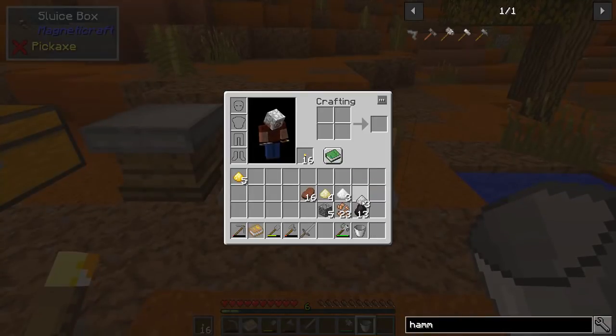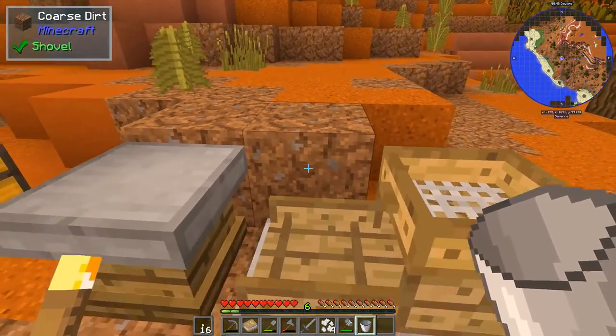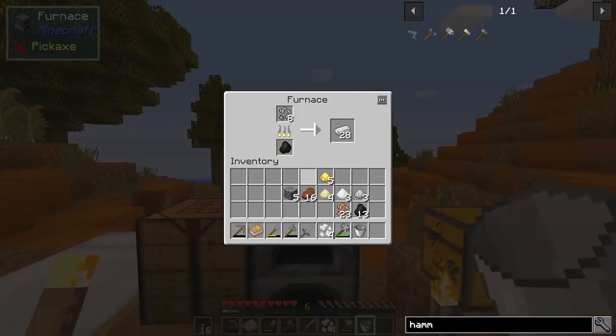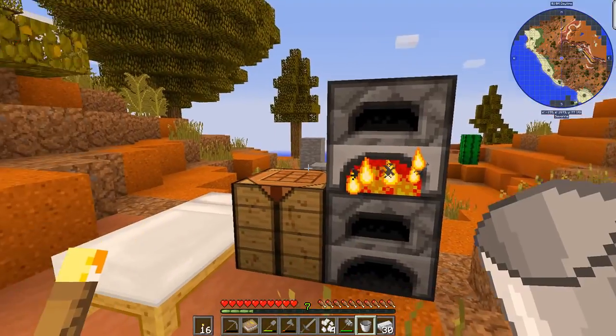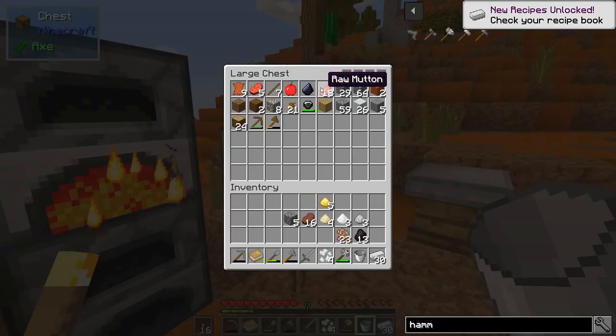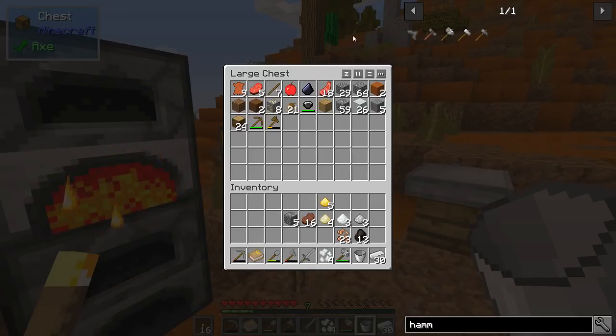I finished banging down all of our materials and ended up getting 21 copper, four aluminum, a couple of other copper chunks already processed, and some extra stuff. All I've got left to do is process this last bit of copper and aluminum. It looks visually different depending on how many you put in, but the time seems the same. Then we'll have some basic resources.